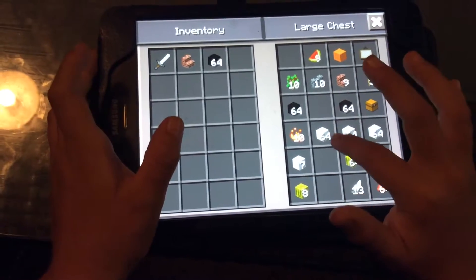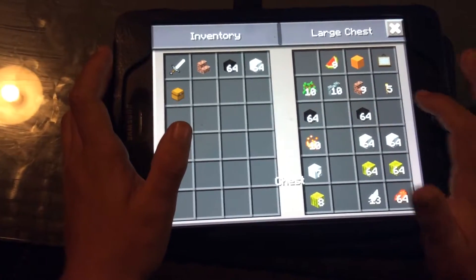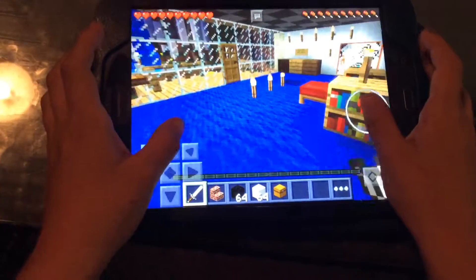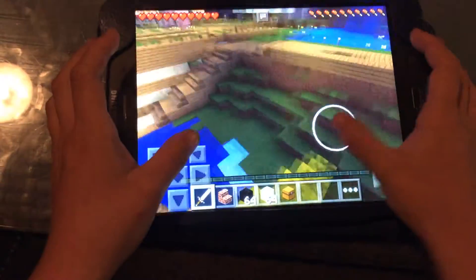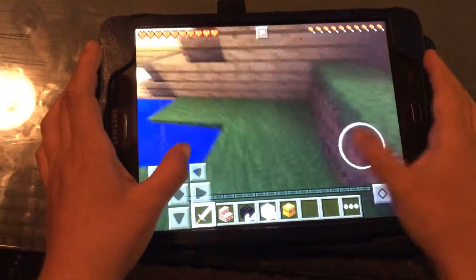So I'm going to grab some wool and I'm going to grab a chest. Now I'm going out to my building area, my fun land.